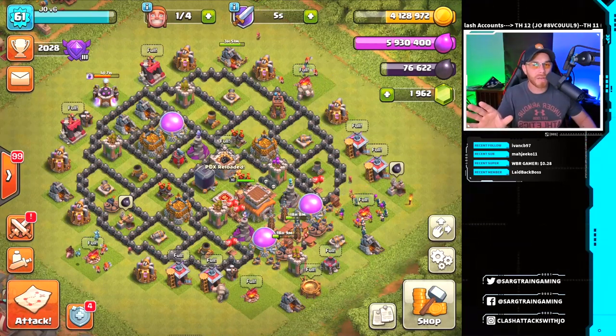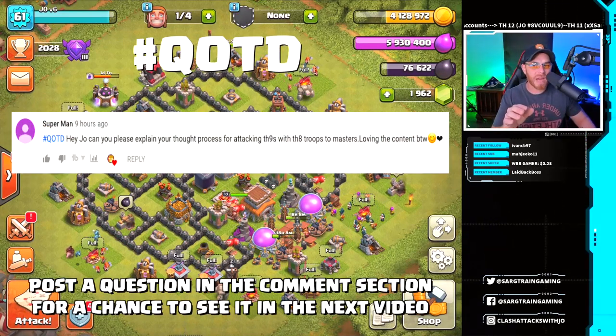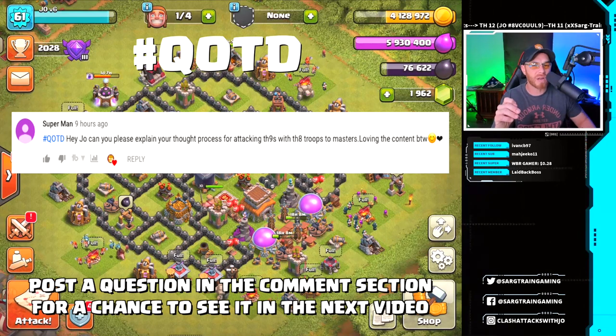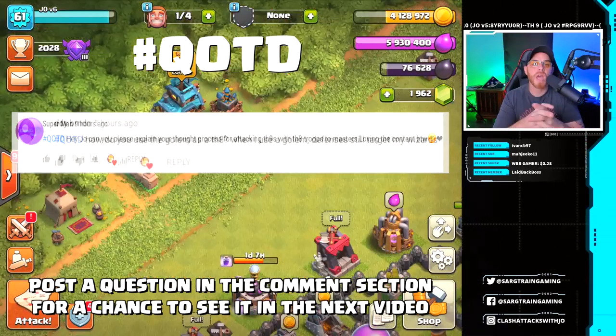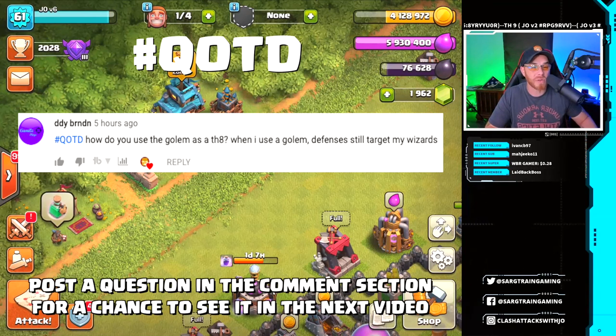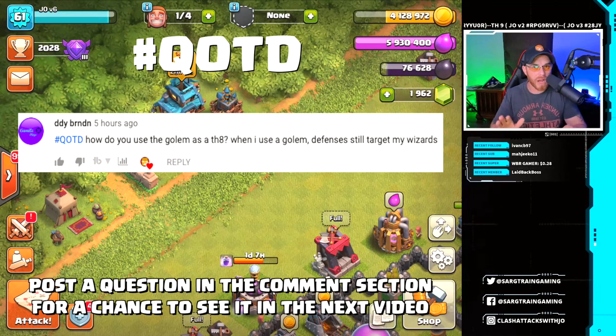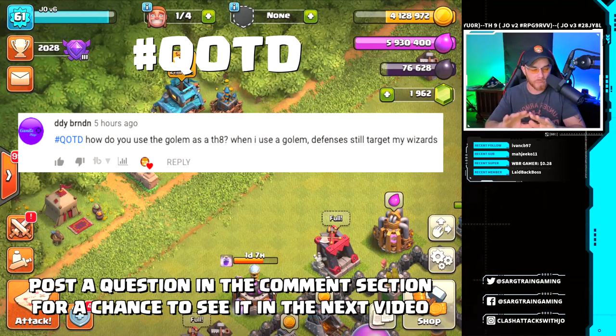Moving into our questions of the day. Superman asks: 'Can you please explain your thought process for attacking Town Hall 9s with Town Hall 8 troops to Masters?' And DDY asks: 'How do you use the golem as a Town Hall 8? When I use a golem, defenses still target my wizards.' I'd imagine you're placing the wizards too far outside and the golems too tight — I'll try to point it out as I go along.